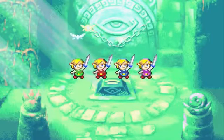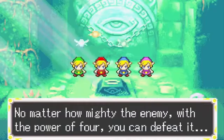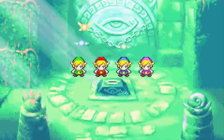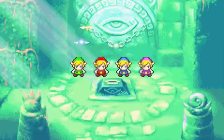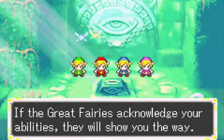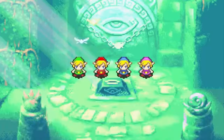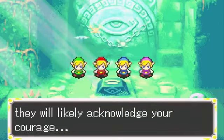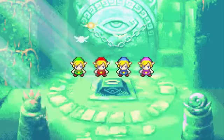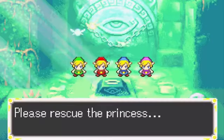Draw out the blade. Link turns into four. No matter how many the enemies are, with the power of four you can defeat them. The great fairies are ahead on the path to Vaati's palace. If the great fairies acknowledge your abilities, they will show you the way. If you gather many rupees along the path, they will acknowledge your courage. Please rescue the princess.